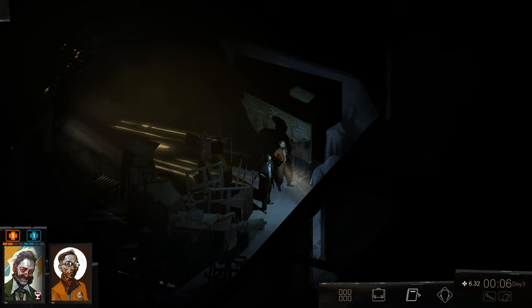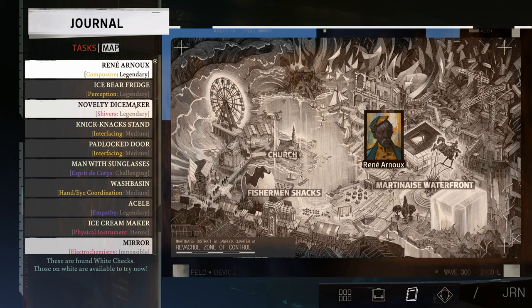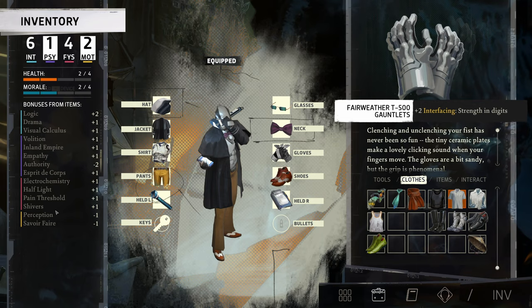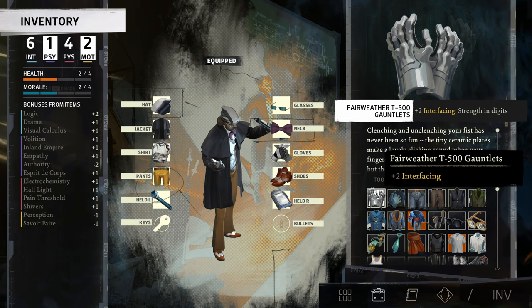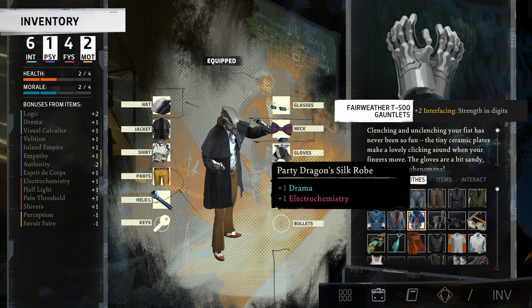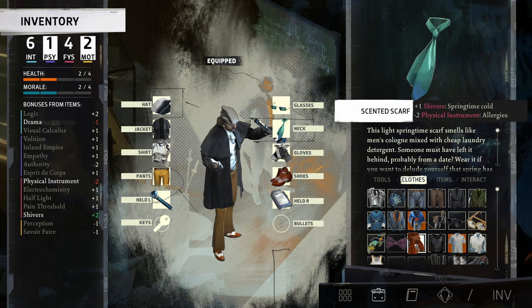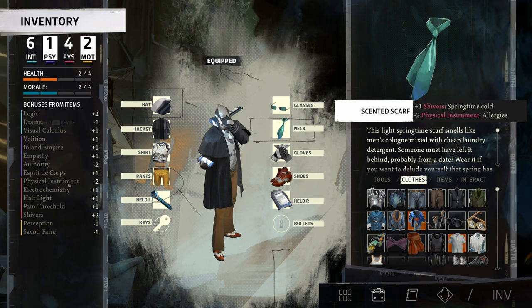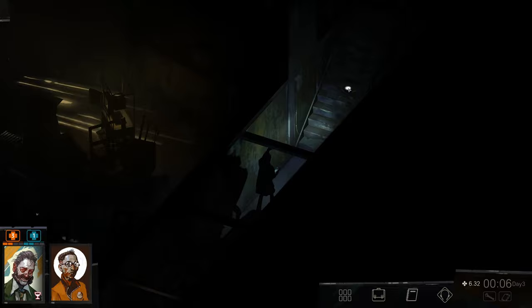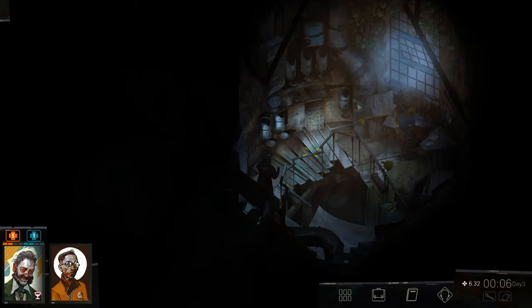I know there's a check for the dice person — let's go see what that is. Novelty dice maker shippers. Let's see if we can increase our shivers — right now we have plus one on shivers. I find something: plus one shivers, minus two physical instrument. Let's do it. We dropped two drama by doing that and our physical instrument has got to be garbage right now — it's two. Let's go talk to the dice maker whose name I cannot remember — Rhea? Something like that.